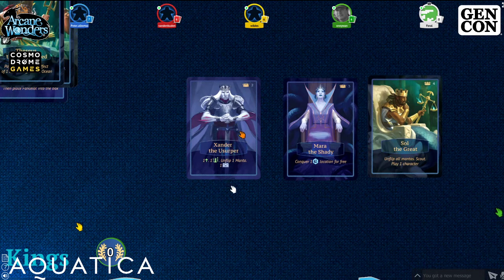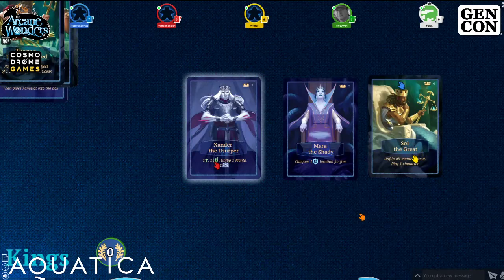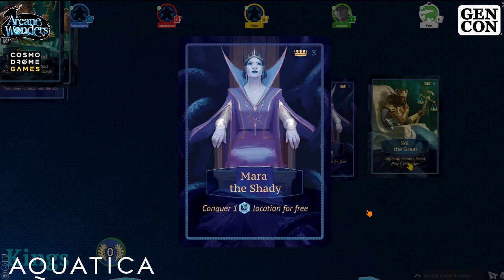Red gets Xander the Usurper. Xander does several small actions: first raise a location card one bubble, then pull one card from your discard into your hand, then unflip one manta, then score one card. Scoring means taking a fully raised card and dropping it on top of your board in the score area marked with a chest icon — that's what makes it worth victory points.